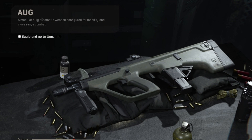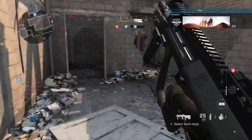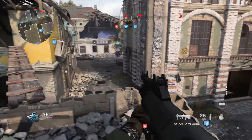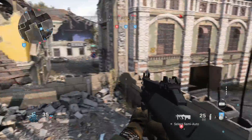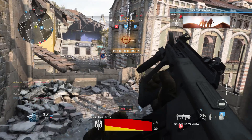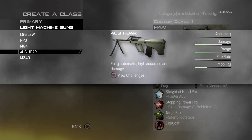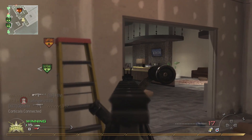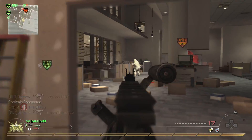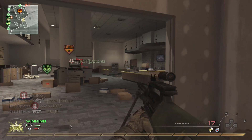The next weapon we have is the AUG. As an SMG, it was kind of middle-of-the-road on everything — not really the best SMG, but by no means bad. It had a fire rate of 769 RPM and dealt middle-of-the-road damage. The interesting thing is that in the Modern Warfare games, the only other game to have an AUG was Modern Warfare 2, and it wasn't an SMG — it was an LMG, the AUG H-Bar, which of course made it a very different weapon.